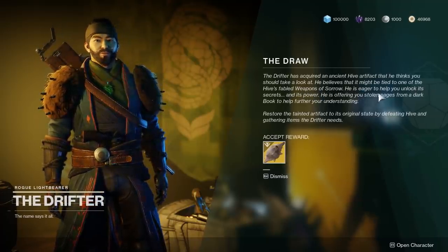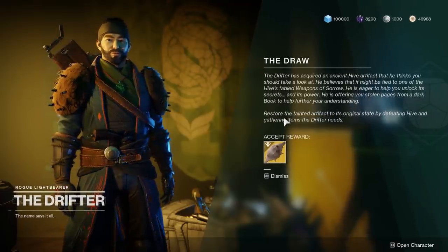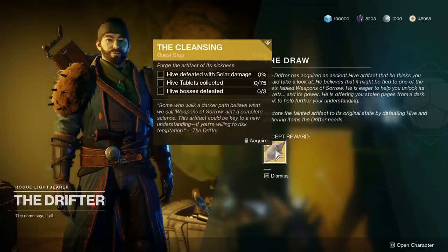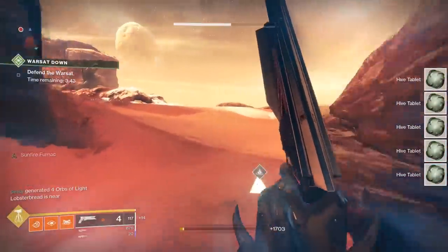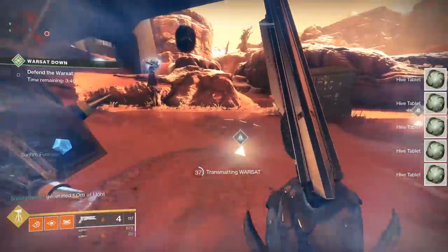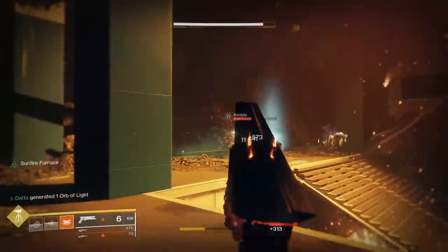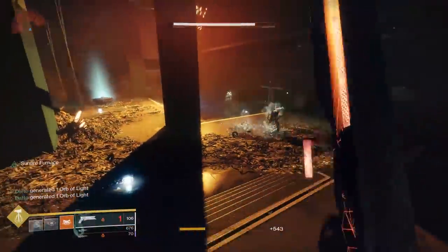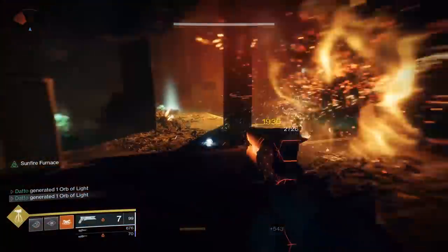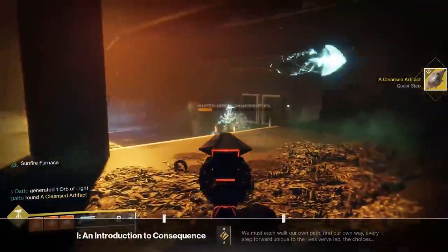The first step of the quest requires you to kill Hive with solar weapons, kill 3 Hive bosses, and get 75 Hive Tablets, which you'll naturally get from killing Hive with solar weapons. A good spot to do this step is on Mars doing Escalation Protocol. 3 levels of EP will get you your boss kills, but you can also get them from the Lost Sector in the northern part of the map. Chances are you'll get your 75 tablets and 3 boss kills before your solar kills — a run through that Lost Sector will get you about 40-50% of your solar kills.